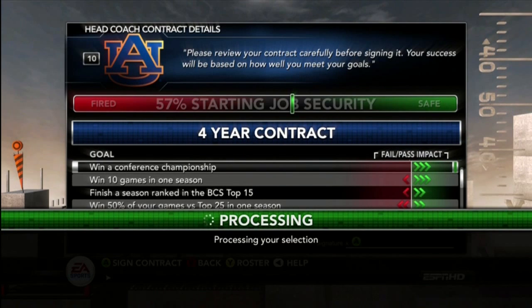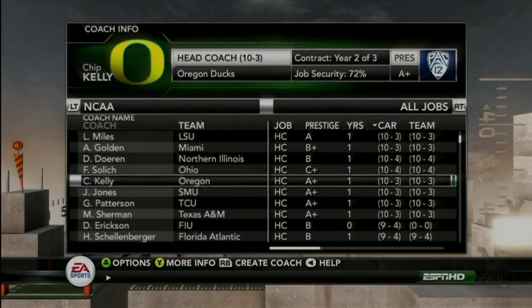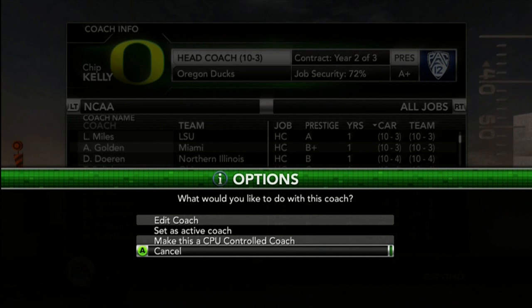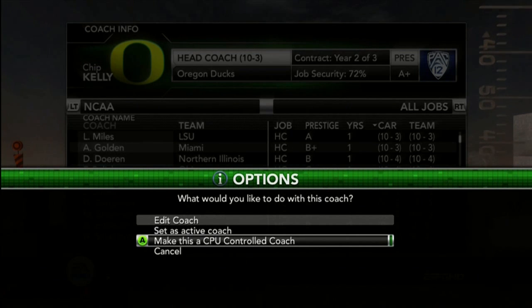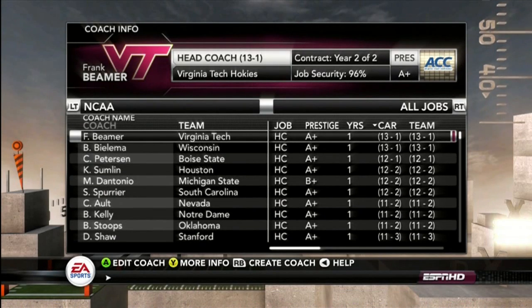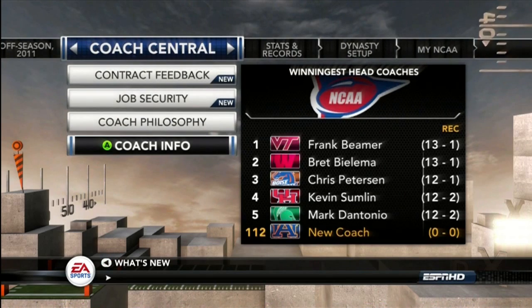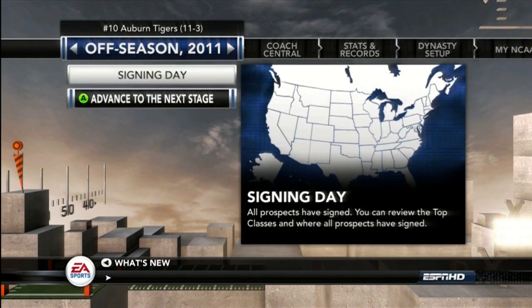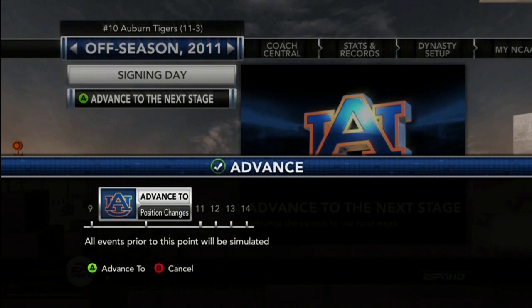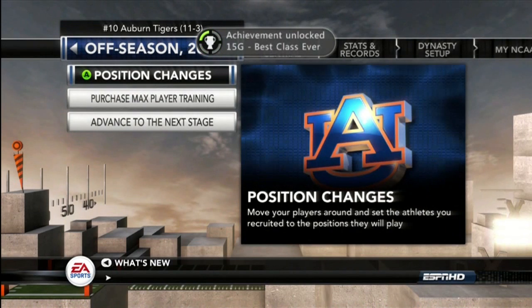Next, find the coach you were originally using — in my case it was Chip Kelly of Oregon. Click A on his name and make him a CPU controlled coach. Once you do this, go back to the menu and advance to the next stage of the offseason, and you will get the achievement.